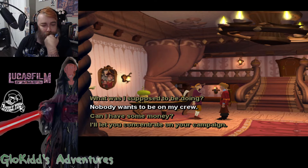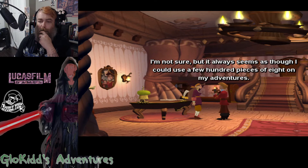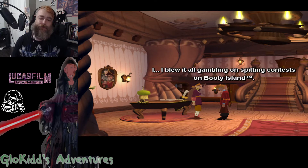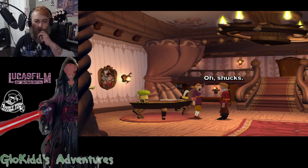What was I supposed to be doing? Can I have some money? Why? Well, not sure, but it always seems as though I could use a few hundred pieces of eight on my adventures. Well, I'd like to help, sweetheart, but we're kind of strapped for cash right now. Besides, what happened to your monthly allowance? I blew it all gambling on spitting contests on Booty Island. Well then, I'm sorry. It's time you learned an important lesson about budgeting.